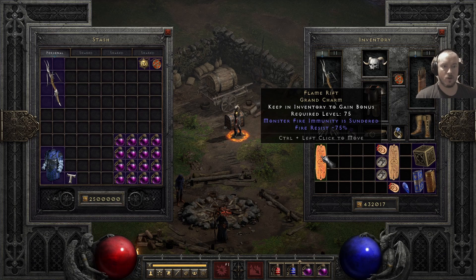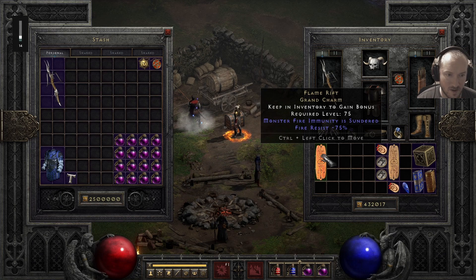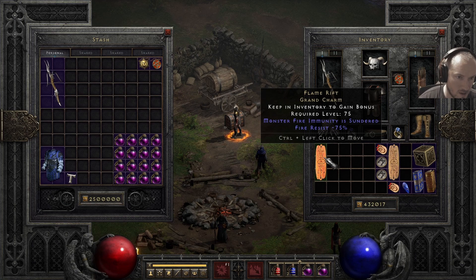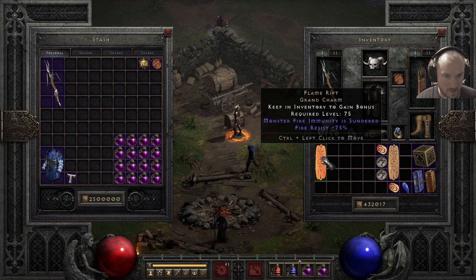Here we go, so this is the fire grand charm — the new fire grand charm. These are going to be very valuable. I'm curious to see what the drop rates are going to be on these. I'm definitely going to have to play around on the PTR and keep an eye and ear out to everything going on in terms of everybody who's playing, and see how much they're dropping around the community. Maybe do a community poll or check the polls that larger creators do. I think there's six in total of these.